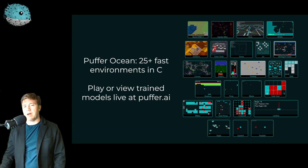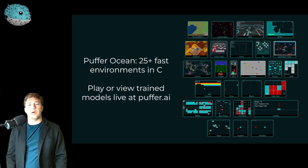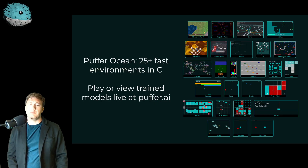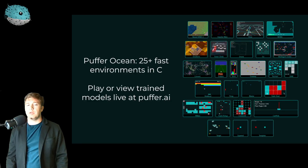So we have compatible environments and fast multiprocessing. Now it makes sense to actually make the environments fast since we're no longer bottlenecked by these other things. This is the point of Puffer Ocean, which is our first-party library of 25-plus fast environments written in C. Most of them run at millions of steps per second on a single CPU core. You can play these environments live at puffer.ai or watch our models playing them.